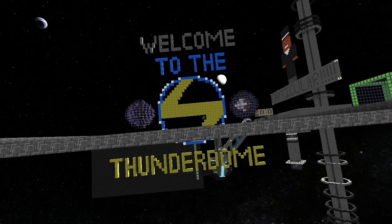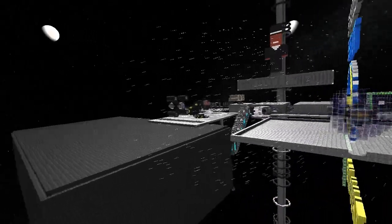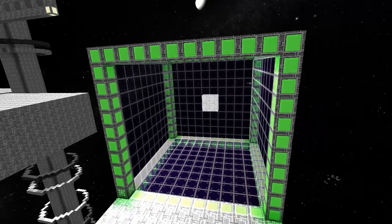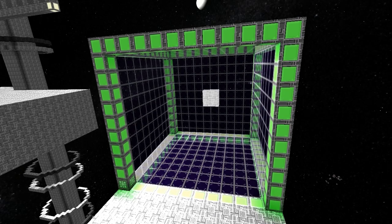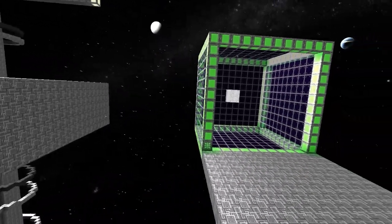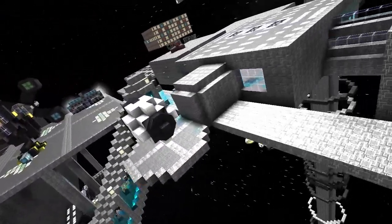Here on the Thunderdome server, this is the spawn — we've got a rather large area to land around. This is a practice stocking area, and this is the standard dimension for the Thunderdome. It's 11 by 11 but the space inside is 10 by 10, so if you want to practice on your own server, that's the dimensions you need to build in.